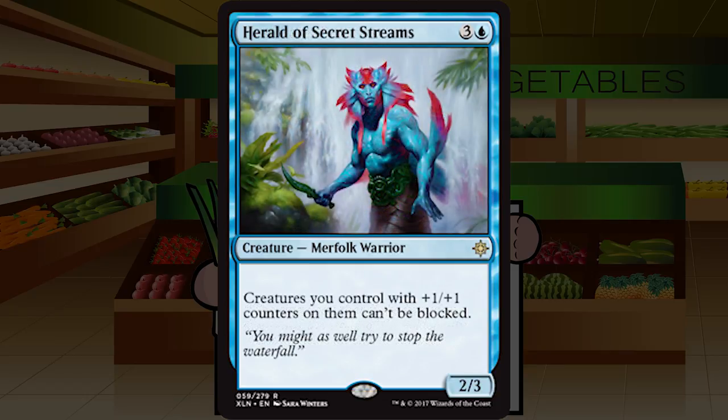Herald of Secret Streams is three and a blue for a 2/3 merfolk warrior at rare: creatures you control with +1/+1 counters on them can't be blocked. There is a +1/+1 counters theme in this set — merfolk primarily, but explore adds counters too. If you can really go off with merfolk counters this will end games really fast. It's a first pick build-around that goes down in value the less counters you have. Still, I could see this being just oppressive. I'll start at B-plus.